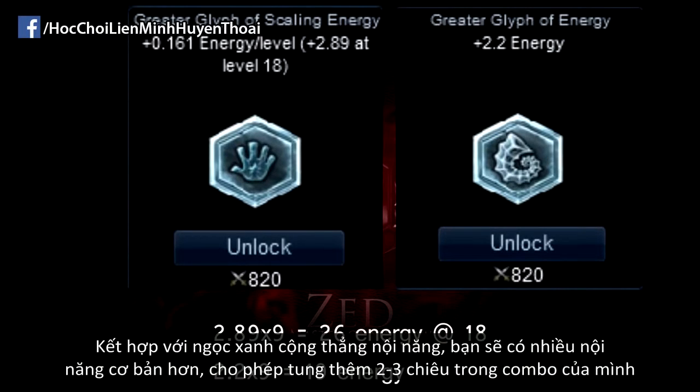Combine this with flat energy from glyphs and you'll have a higher base on top of that, allowing you to potentially cast 2 or 3 more spells in your rotation.